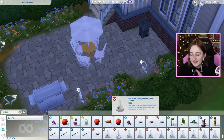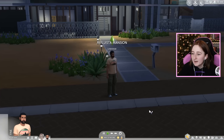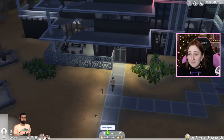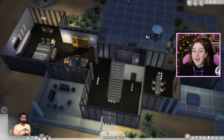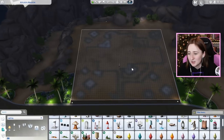Anything your Sims have access to is in debug - it's just a bit hard to scroll through and find stuff. Last but not least, BB.enableFreeBuild lets you build on any lot. Say you're Bob Pancakes going over to Nancy Landgraab's house and you want to have a knight statue you can steal. Well, BB.enableFreeBuild lets you press the build icon and place whatever you want - you can infest the Landgraab house with lamps if you wanted to, or just bulldoze it.